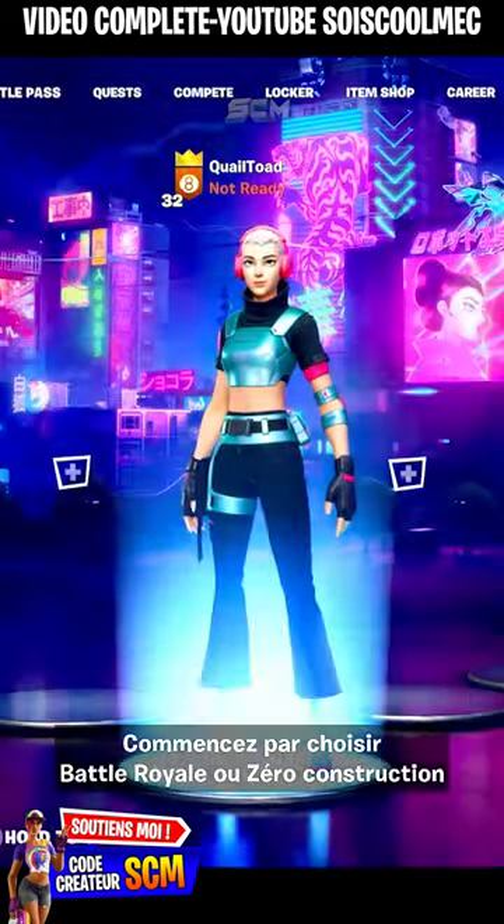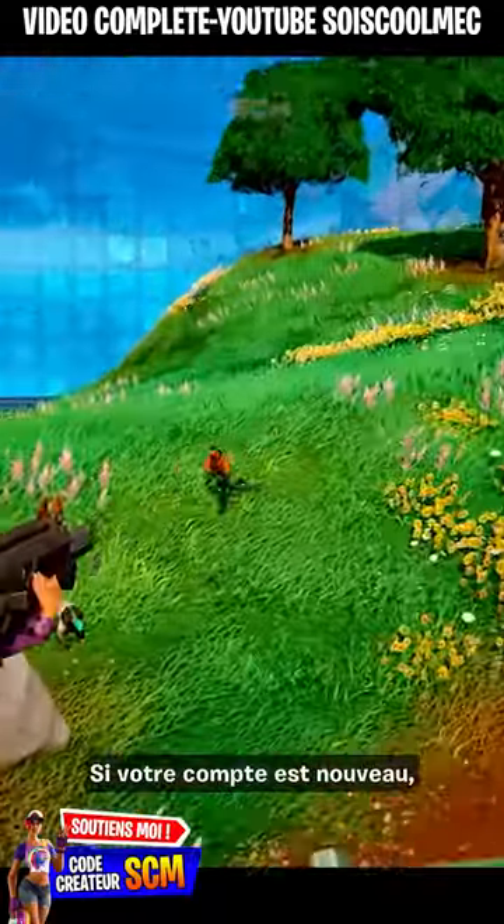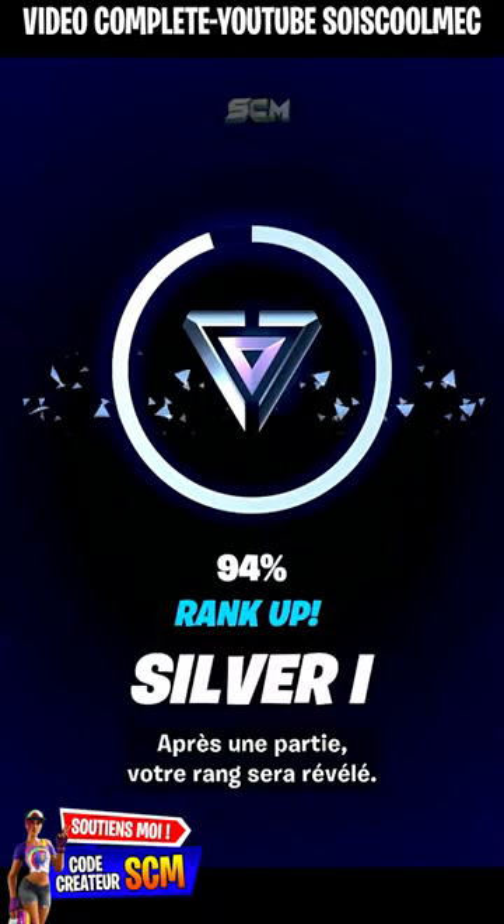To begin, select Battle Royale or Zero Build and make sure Ranked mode is toggled on. If your account is new, you'll need to complete the Ranked quest first, and after one game, your starting rank will be revealed.